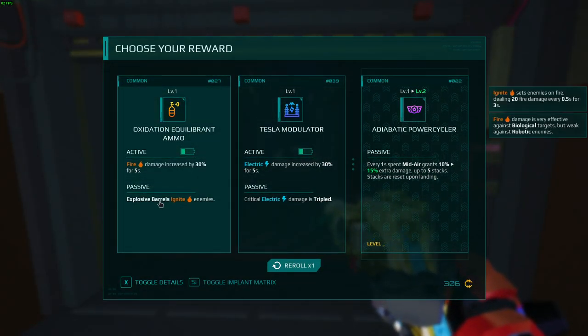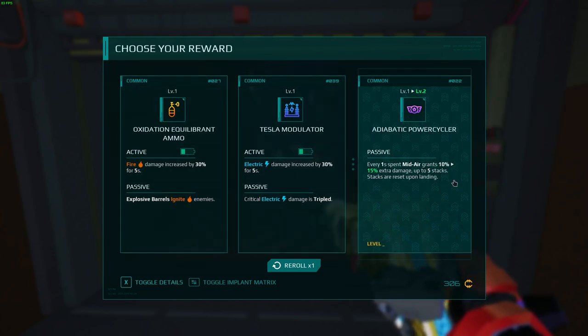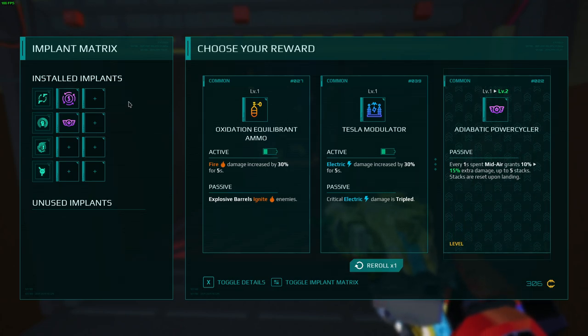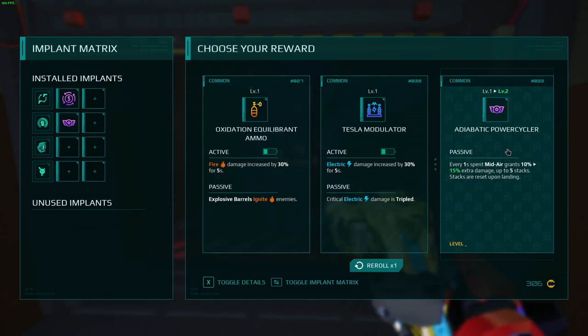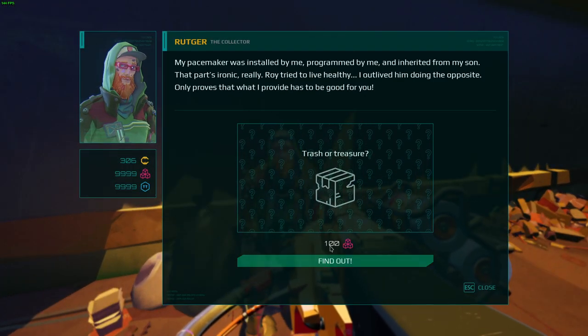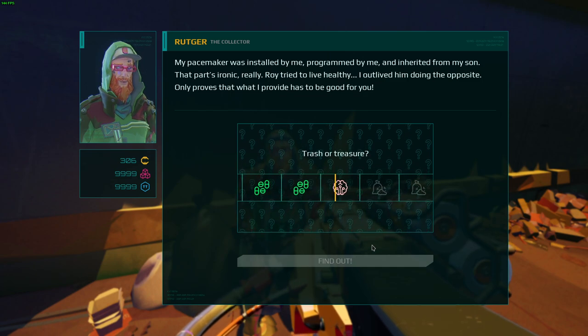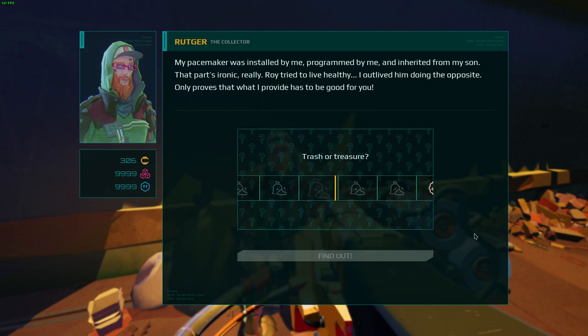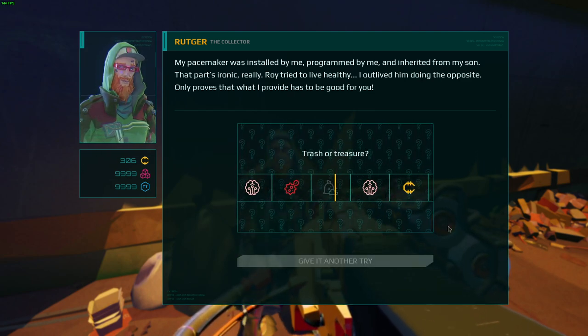I can get the fire damage increase or the overall damage — things are a little bit at a crossroads here for my build. I think I'm just going to continue building into this, because I'm going to start dealing with enemies a little more and I want that extra damage. I know I have a billion Rutger tokens but I'm only going to roll like three or four times.